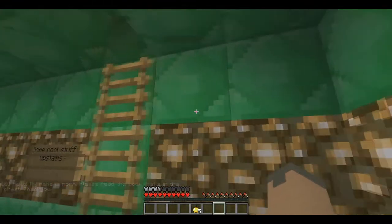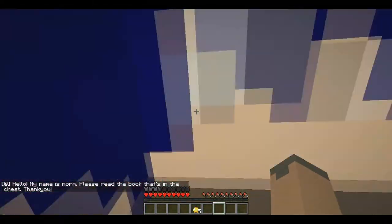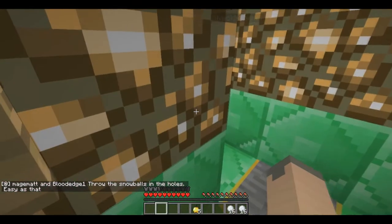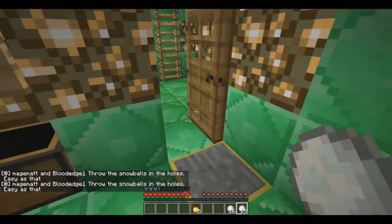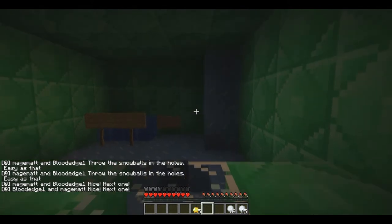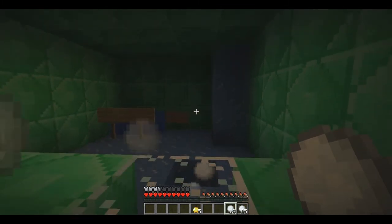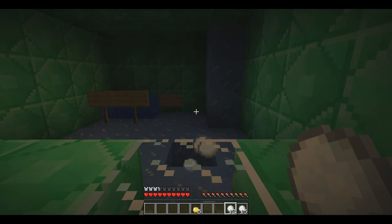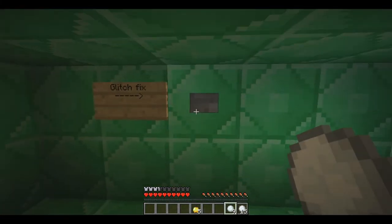We've got three doors. Obviously we can't go through the iron doors. Enter here first to unlock the next room, then come here, lastly here. It's another one of those snowballs — hopefully we won't have to break blocks. No cheating now, we've got plenty of snowballs. That was easy. One down. There's a hole on the floor — throw your snowballs into it. So close. It's got something behind it saying 'glitch fix.'